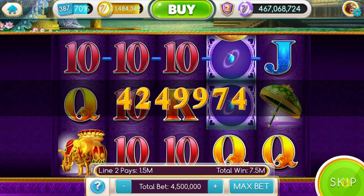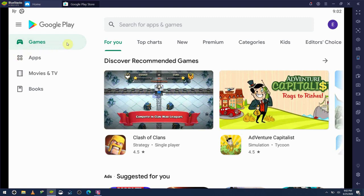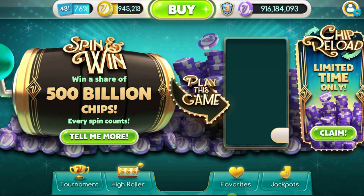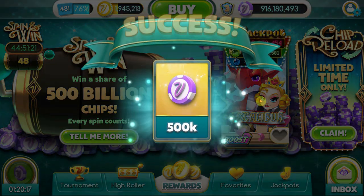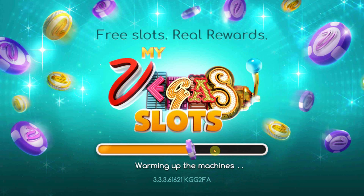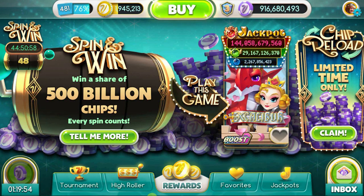Getting started playing My Vegas Slots is pretty easy. First things first, on your Android or iPhone mobile device go to your app store and download the My Vegas Slots app. After you open the app, be sure to sign in with Facebook — this will sync your loyalty points and save your chips, and you'll also get some bonus chips. If you don't want to sign in with Facebook, there's nothing else here for you: you can't redeem any rewards without being signed into Facebook and there's no way around that.